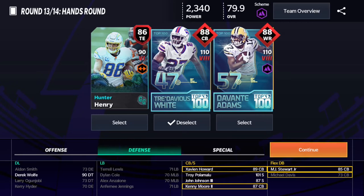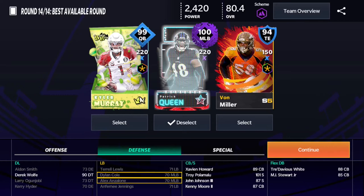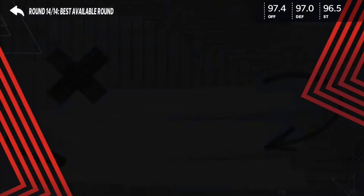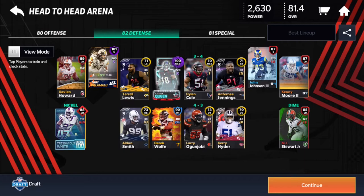We're going with Tredavious White because we can use another corner to help with the defense. Last round — best available — we're going to take Patrick Queen because we already have a quarterback and don't want power taken from that slot. Patrick Queen, welcome to the squad — 2,630 power. I don't think we beat them but we do have a good squad here.